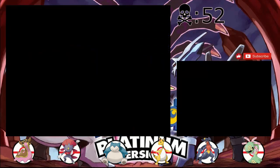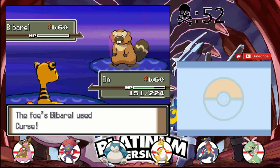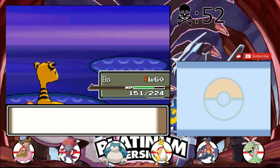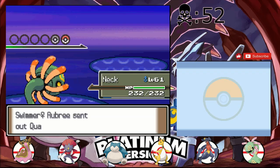Since it's an Ampharos, it does have pretty decent bulk, so I'm not super worried about getting hit by one super effective move as long as I'm above half — unless it's like an uber-strong Pokémon that's set up on me. Quagsire, for example. I'm still worried about Earthquake, so we're just gonna go into Neck and click Giga Drain.